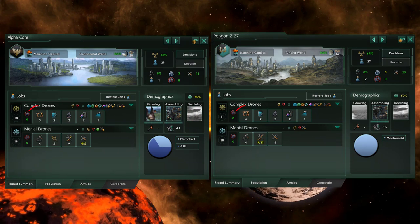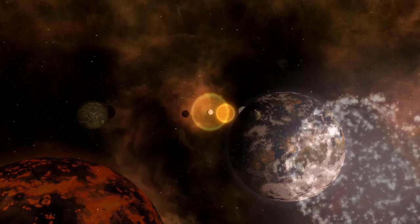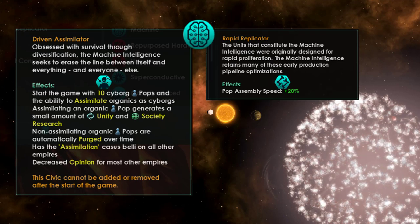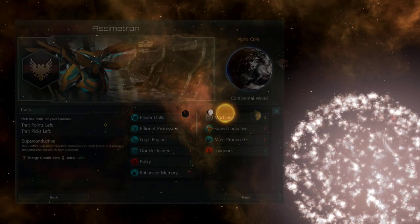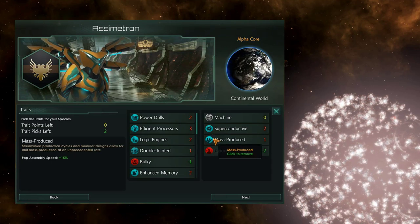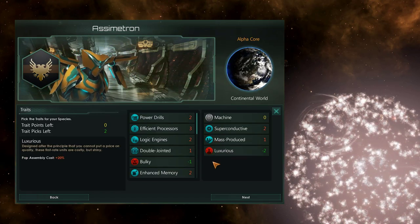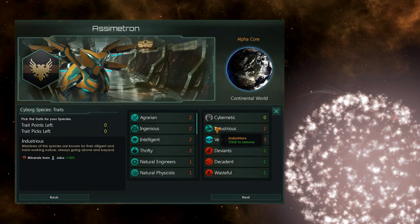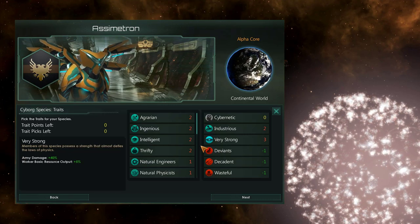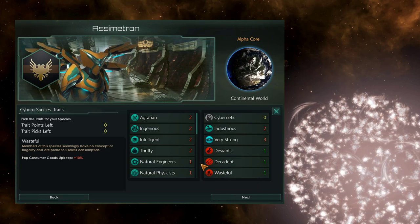Speaking of weaknesses, the Assimilator has fewer replicator jobs and cyber growth is reduced by 40%. Along with Driven Assimilator, take Rapid Replicator to increase machine pop growth by 20%. For machine traits, I suggest superconductive for a strong economy and mass-produced for more growth. For negative traits, pick luxurious — it doesn't greatly affect mineral production. For cyberpops, take industrious and very strong for mineral production and powerful ground armies. For negatives, decadent, deviance, and wasteful receive zero negative effects.